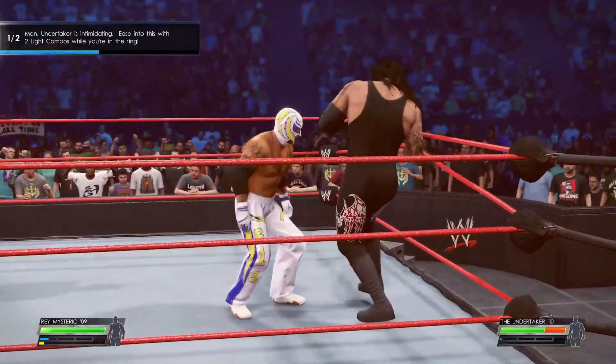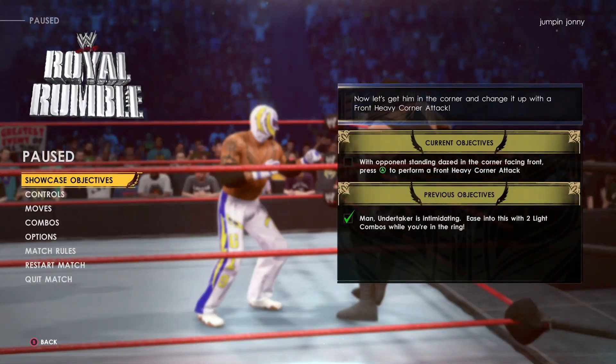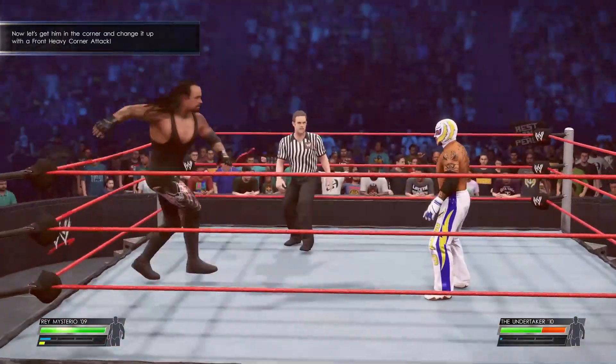For any objectives where you need to know the specific buttons and how to do it, press pause in the menu and it will give you helpful information. The next objective is to get the Undertaker to a corner turnbuckle either by Irish whip or dragging him to the corner, then press the heavy attack button.